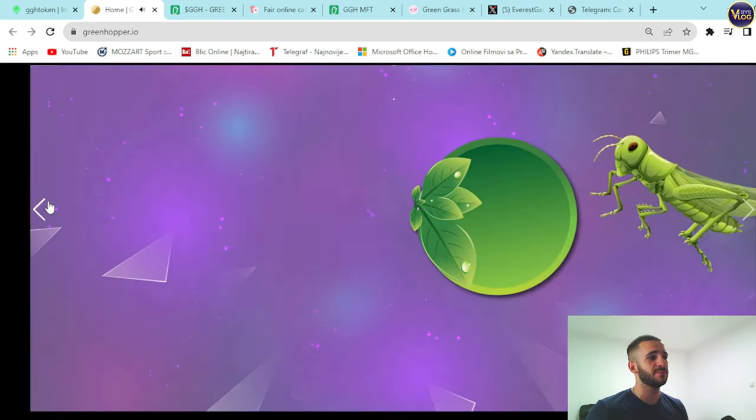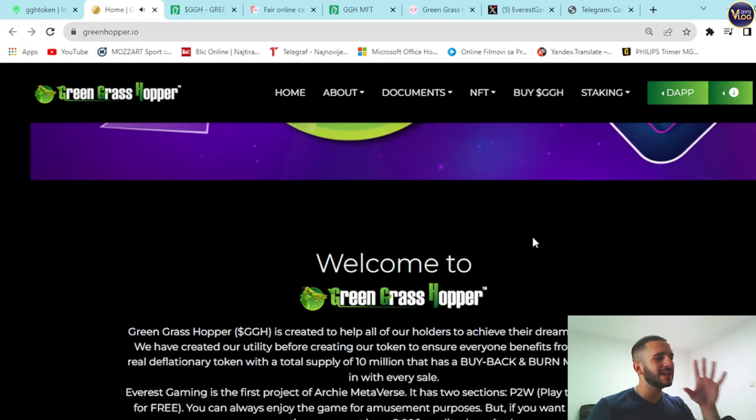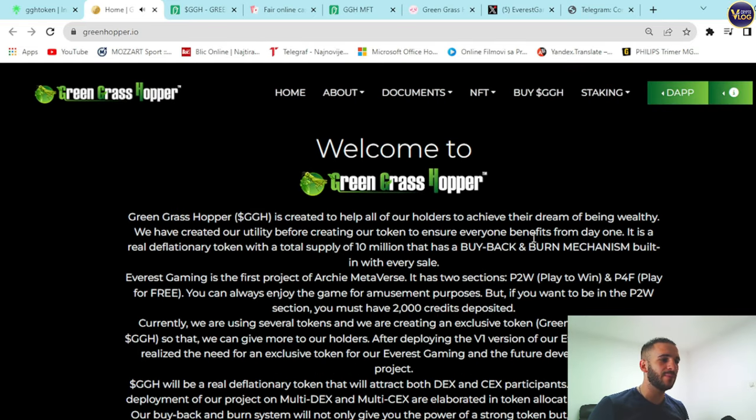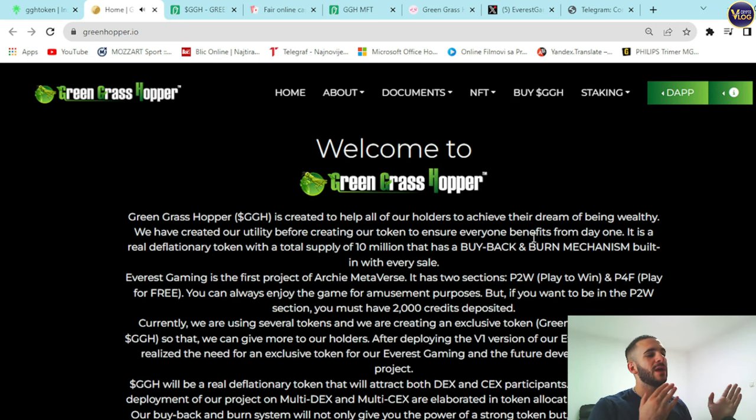Scrolling down into the introduction: Green Grasshopper (GGH) is created to help all holders achieve their dreams of being wealthy. The team built utility before the token to ensure everyone benefits from day one. It is a real deflationary token with a total supply of 10 million that has a buyback and burn mechanism built in with every sale.